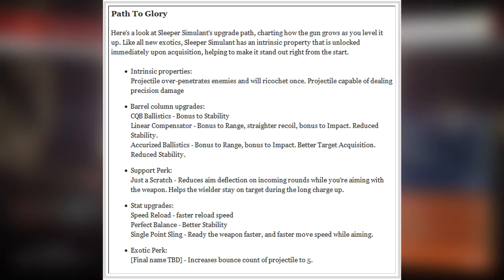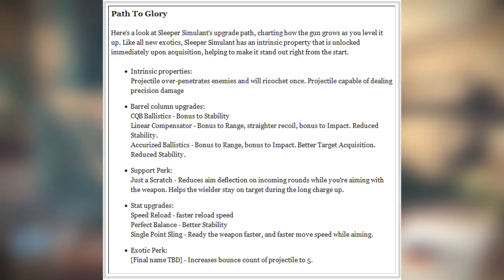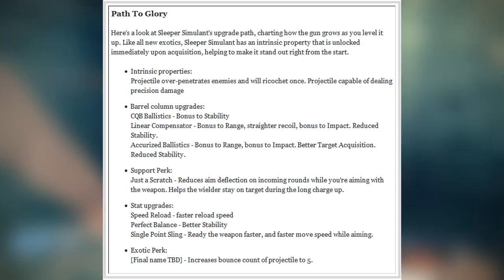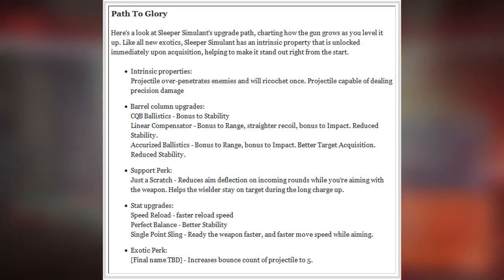That intrinsic perk means the projectile over-penetrates enemies and will ricochet once. The projectile is also capable of dealing precision damage. So you can get collaterals with this weapon, you can get double headshots, and not only that — it will also bounce off a surface and do more damage to anything else it hits. I think you have to be bang-on accurate with this weapon to cause damage with it.